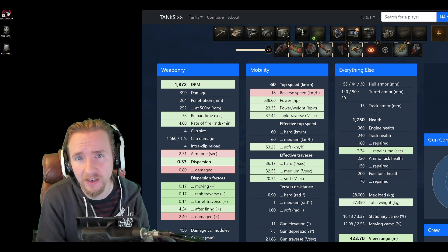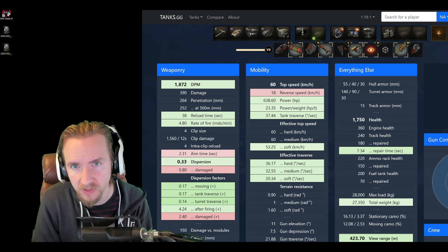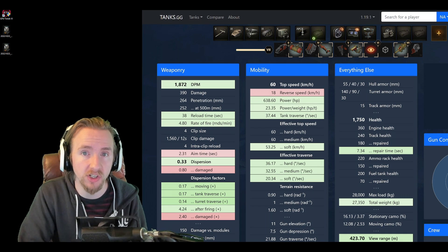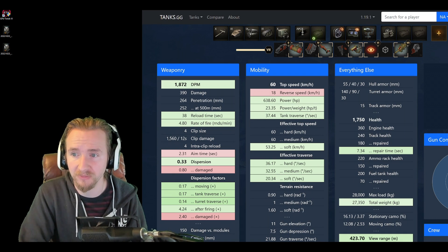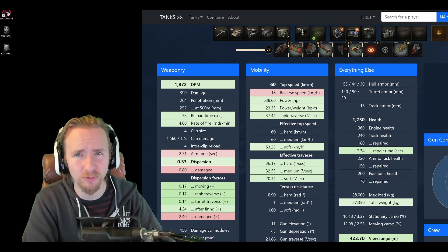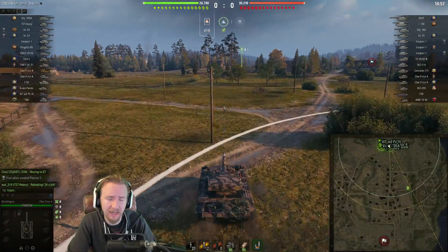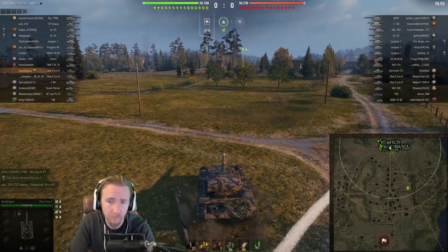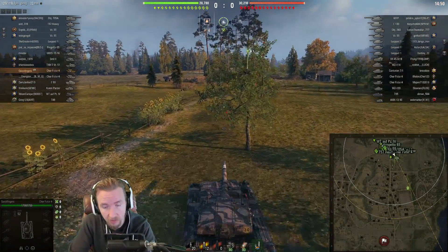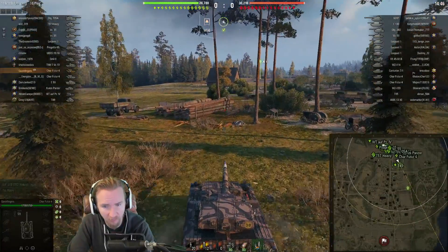From now on I'll be linking my suggested builds in the video description using the tanks.gg website — check that out below. Anyway, that's enough theorycrafting. Let's put this tank through its paces on the battlefield. We're rolling out on Murovanka, and it should be no surprise that I'm dropping the Vertical Stabilizers to use the Commander's Vision System on this map.